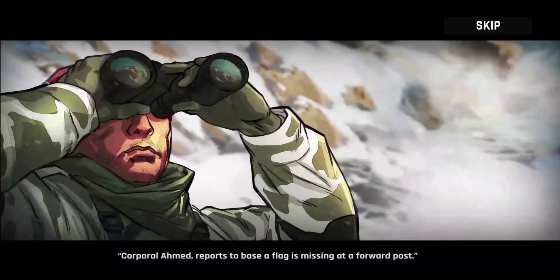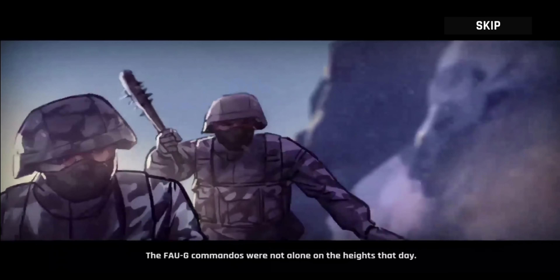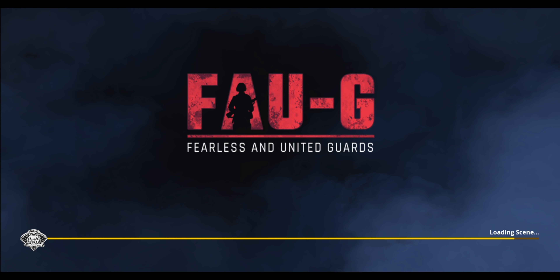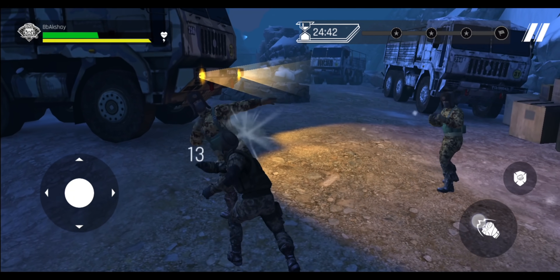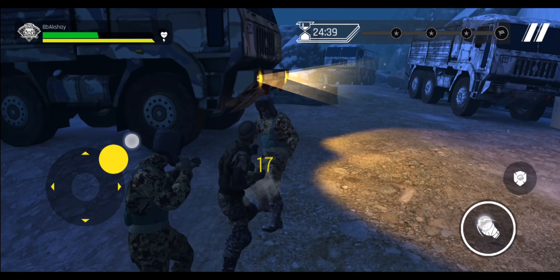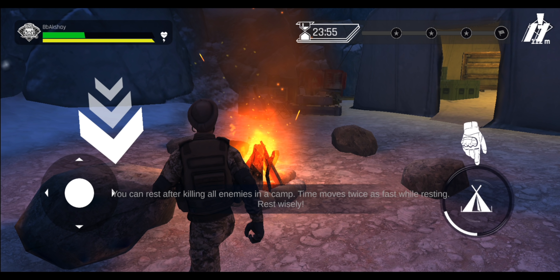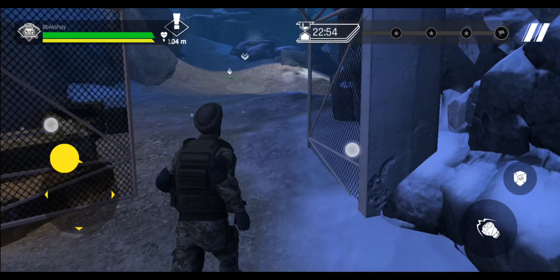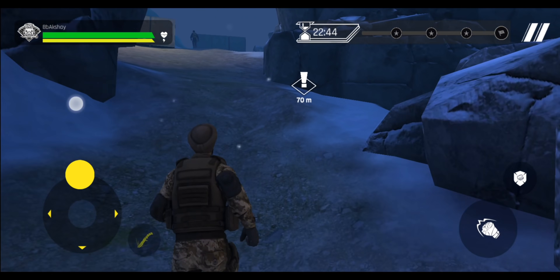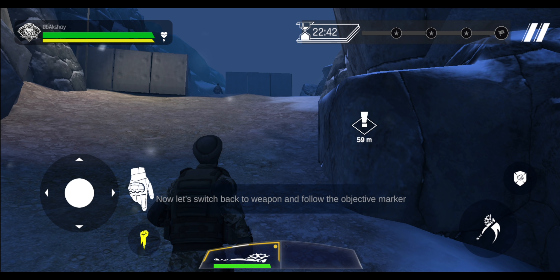Being from a defense background myself, it kind of gave me goosebumps. Once the cutscene is done, we head into training mode where you learn the basics of movement, camera control, and combat. The graphics are decent and the combat animations are also just decent. One thing to know is that you should always restore health by sitting at campfires, because you will die otherwise. There are a few bugs here and there — especially one where the tutorial froze because I switched to a weapon before the tutorial asked me to. That's a little funny, but it is what it is.